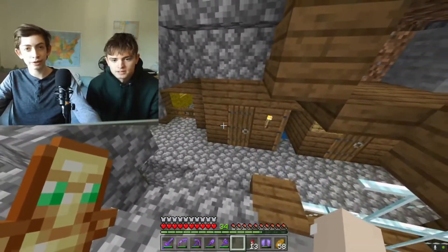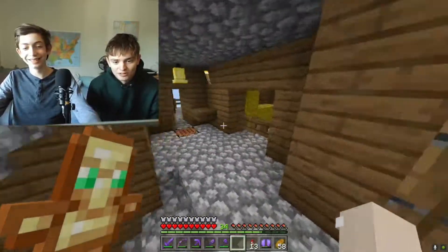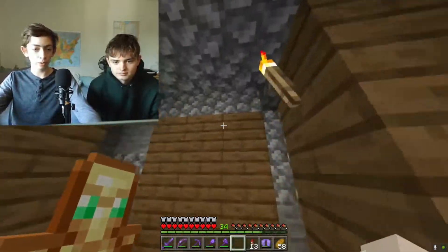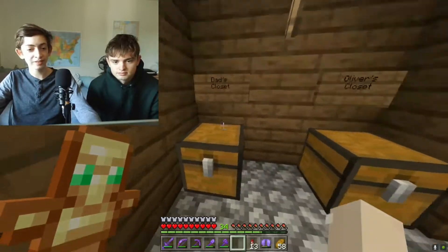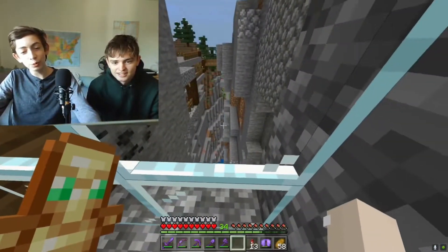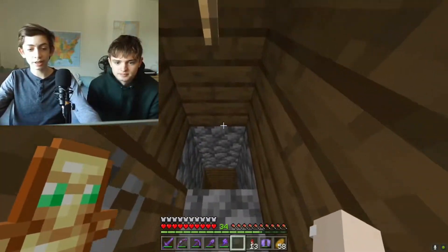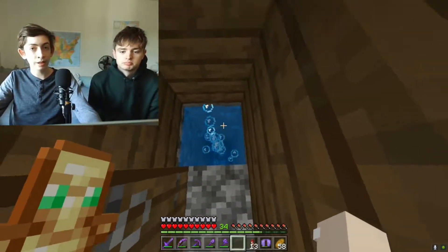This was pretty much our first house. We had a little one down there but it was like two blocks. We have a little horse pen in here, a nice balcony. Down here was our storage area with the nether portal. Back here was the bedroom with a little closet, and there's a little viewpoint of the ravine. There's a water elevator at the bottom of the ravine and a bubble elevator to get back to the top.